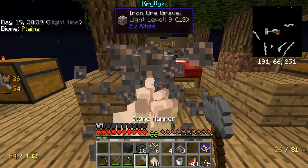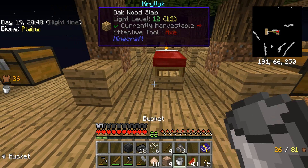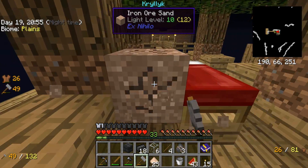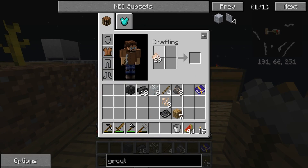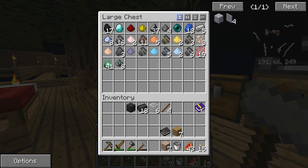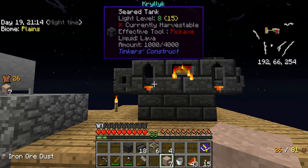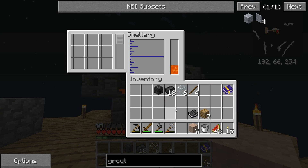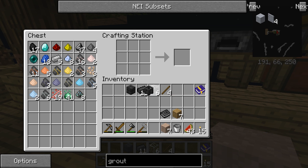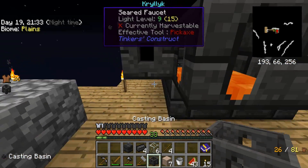You hammer the iron ore — it turns into crushed iron, giving you a chance to roughly double up. We have iron ore sand and iron ore powder, and we ended up with seven iron ore dust. This smeltery is going to double that for us. We do need a couple more things first: a basin and a casting table.